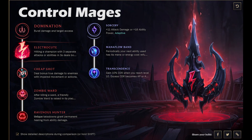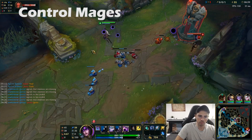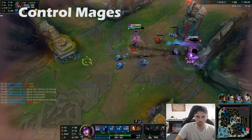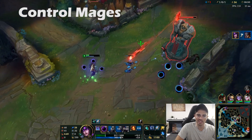Next up is control mages. I think this page is going to work great for things like Syndra and Orianna. You still go Electrocute, but you grab Cheap Shot for true damage on impaired enemies. Then in the Sorcery tree you're getting Mana Flow Band — you don't have Meditation anymore so you need some mana back. Then Transcendence gives 10% CDR at level 10. Pretty much every control mage in the old season was going that 10% scaling CDR at level 18, so getting it earlier is definitely the way to go for control mages.